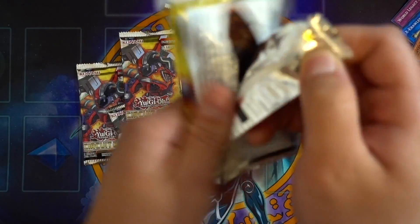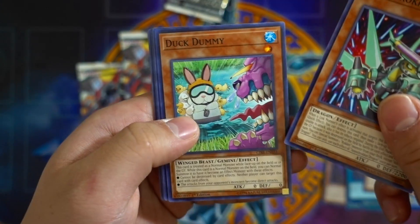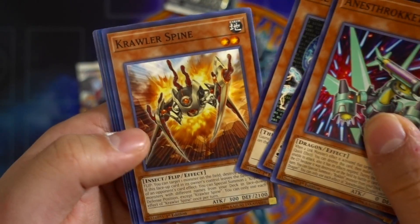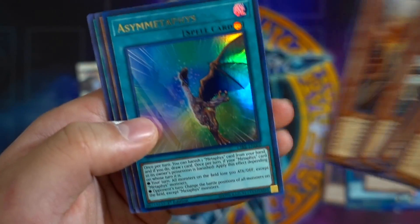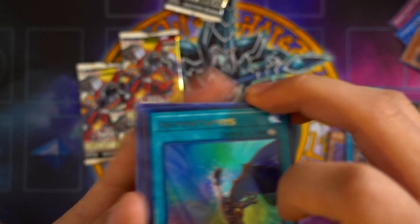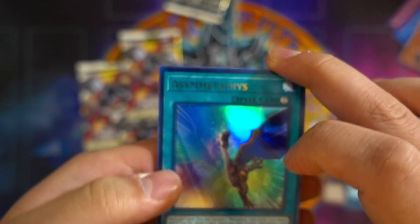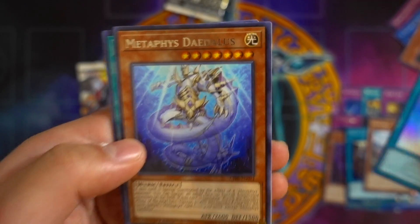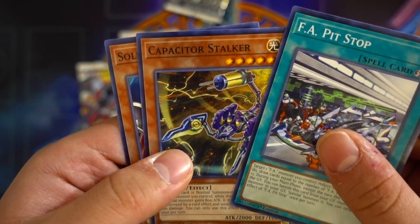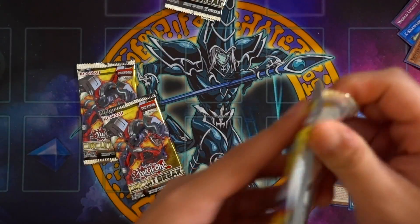Let's go out to the next pack — if we get another Secret Rare it'll be amazing. Esquite Dragon, Duck Dummy, The Accumulator — part of the Calculator family. Crawler Spine, and a Metaphys card — I'm not even going to try to pronounce that. Metaphys Daedalus — cool, so that's our first Ultra Rare! F.A. Pit Stop, Cappasider, Stalker, and Soldier Dragons. So that's the next pack.